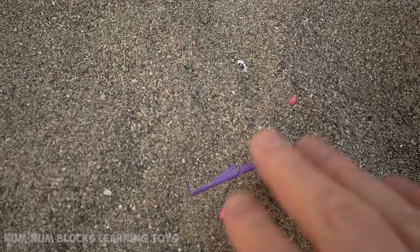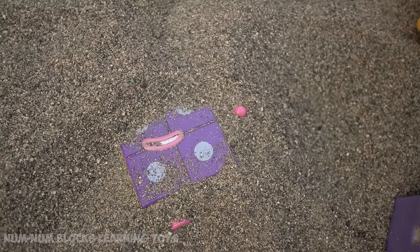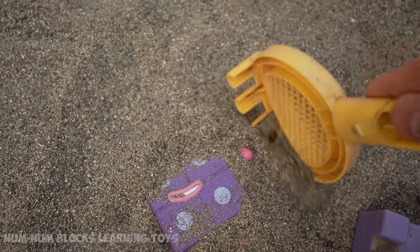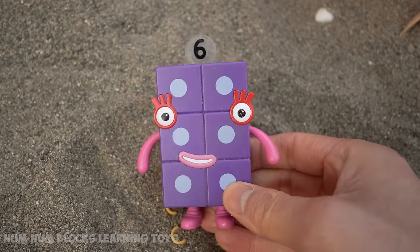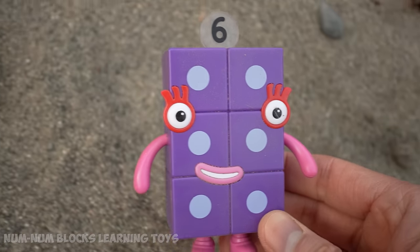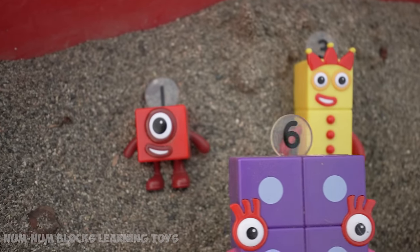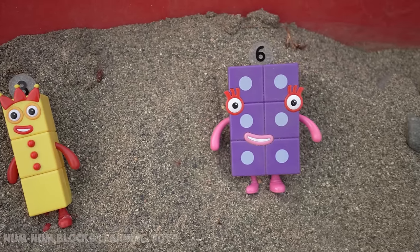I see something purple and pink. Are these polka dots? There's a smiley face. Look, it's six! Thanks a bunch. That was a fix. Now to the right, I'm number six. We found three number blocks so far. Let's see who's next.